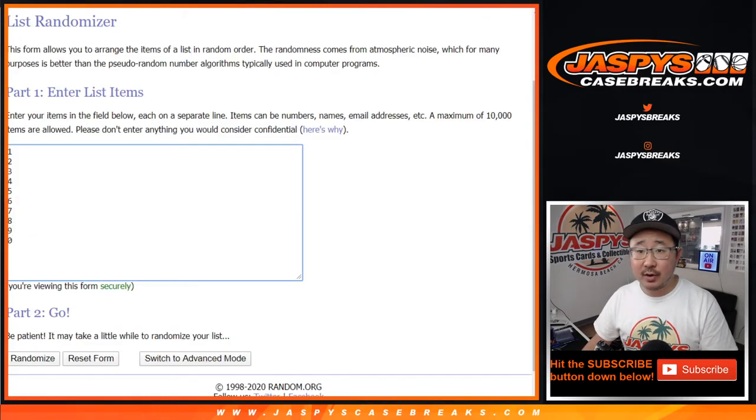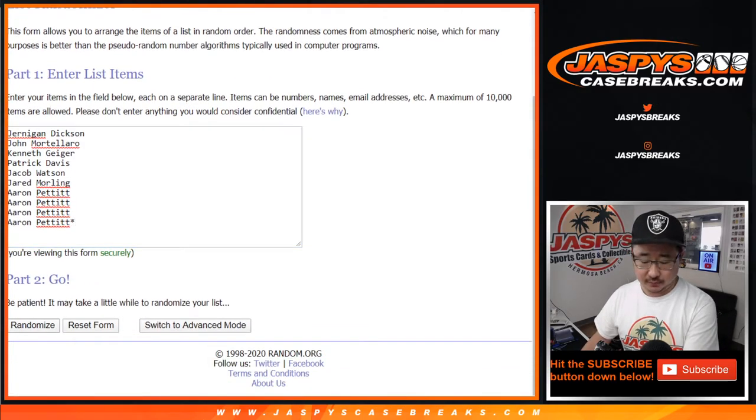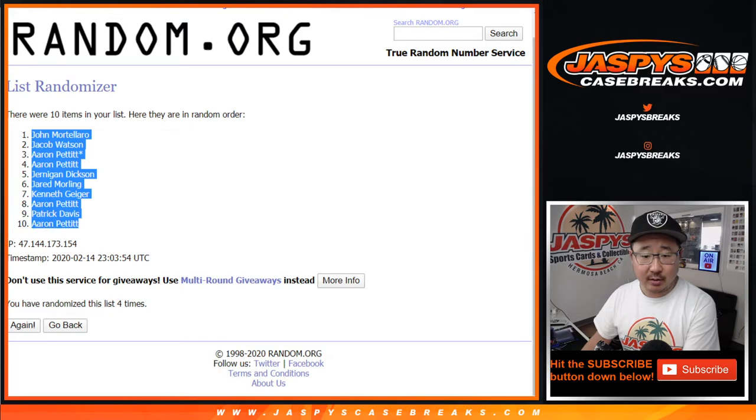There are the numbers right there. Let's roll it and randomize it. Two and a two for the hard way. One, two, three, and four. After four times, we got John down to Aaron.